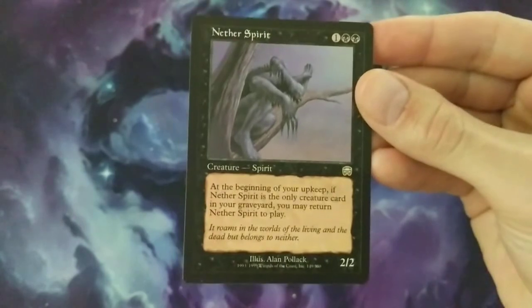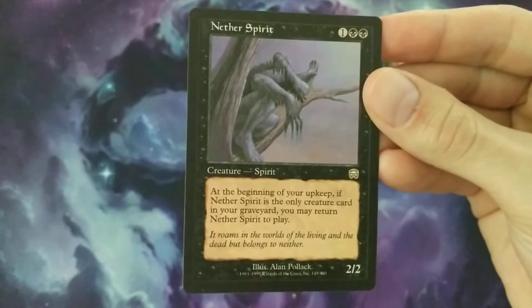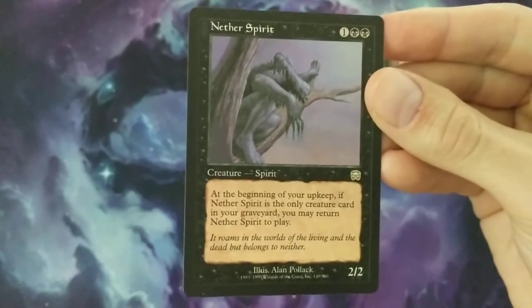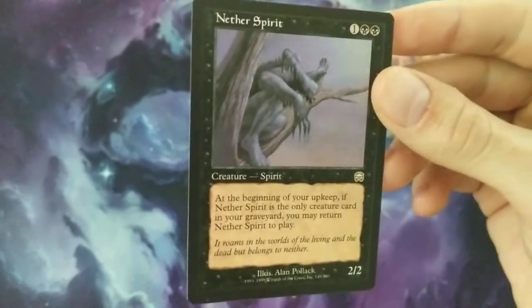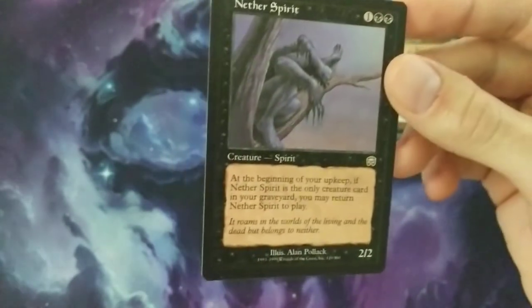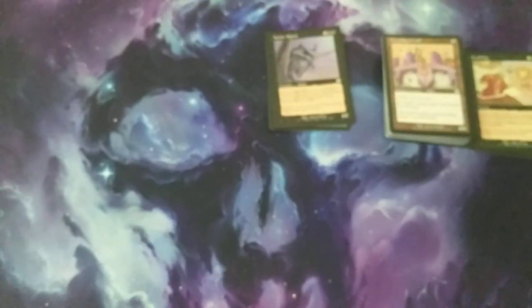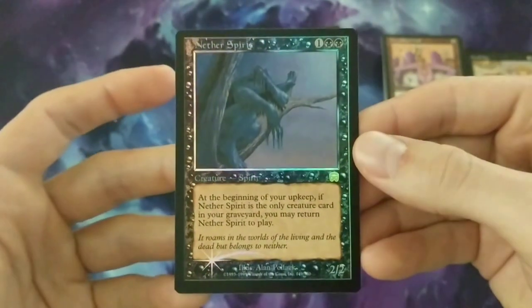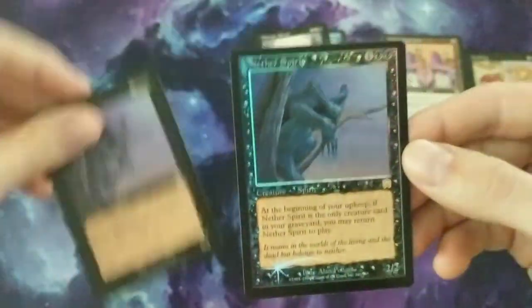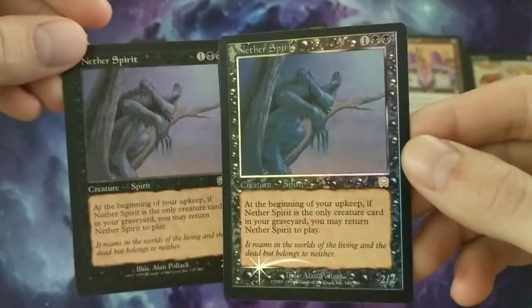Then I did get another spirit card — it's kind of funny, I said it'd be funny if I got another spirit. It's three mana, a 2/2, and if it's the only creature card in your graveyard during your upkeep, you can put it into play — so you can do some shenanigans with sacrificing creatures. I actually do have a foil version of that spirit too. You can kind of see how awesome that looks compared to the regular card.